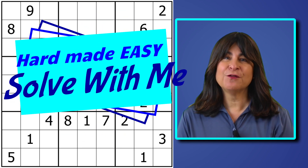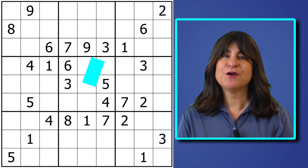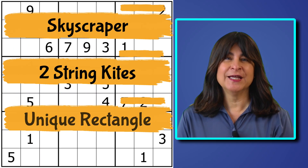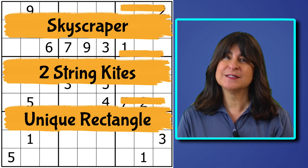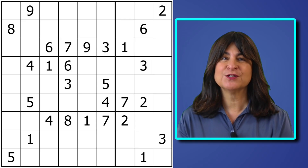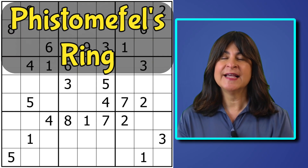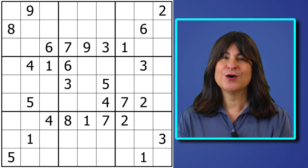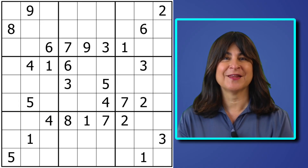Hello everyone. Here's another solve with me video. This is a hard level puzzle that can be solved easily if you find the skyscraper, two string kites, and a unique rectangle. Just find those and this puzzle is a piece of cake. It so happens that there is an opportunity in this puzzle to use Fistimophil's ring. It's not necessary to solve the puzzle, but it lets us place at least a couple of numbers. So let's have a go at this puzzle together.